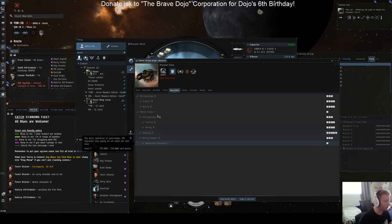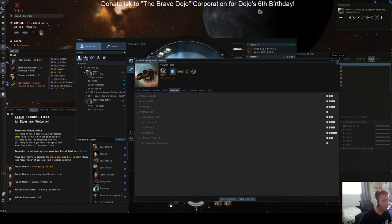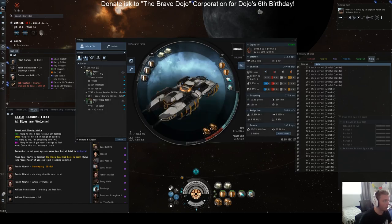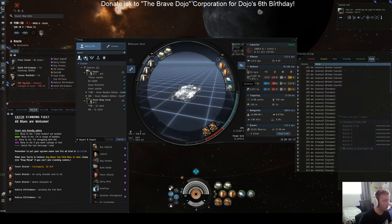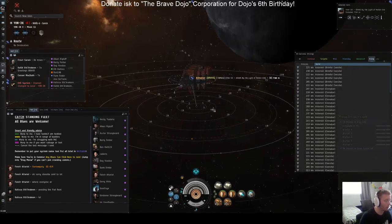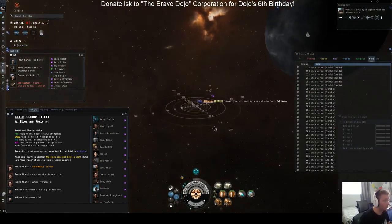Industry 5 might be a little annoying to get to, but this whole class you can do in a Venture. Upgrading to the Procure, which has a lot more tank, is a little better — it even has some drones. With the adaptive modules it has a lot of tank, and we can even tackle people and kill them with our drones. Sometimes I'm using mining laser upgrades here just to get a little bit more ISK per hour. So the first thing we have to do for moon mining is knowing where you can actually moon mine.